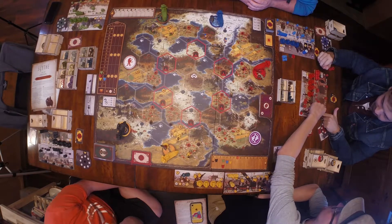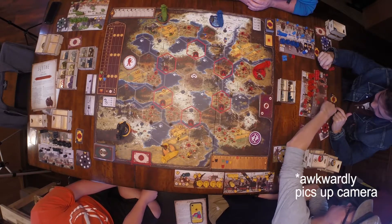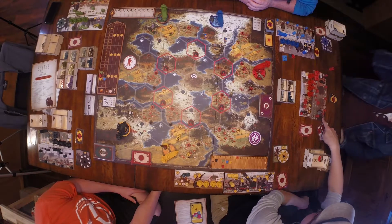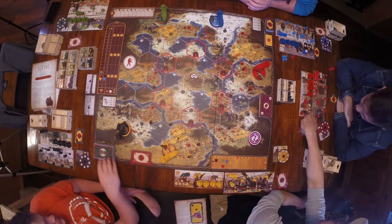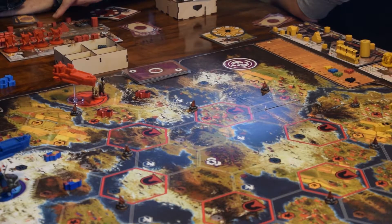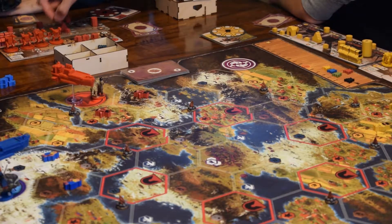When you upgrade, you can take any of your top cubes. Moving a cube down reveals a bonus underneath — like gaining two popularity instead of one when you do the trade action. It also makes that bottom action cheaper. The cube slides into a slotted space, and the next upgrade fills the next slot, making things cheaper and giving you more from the top actions.